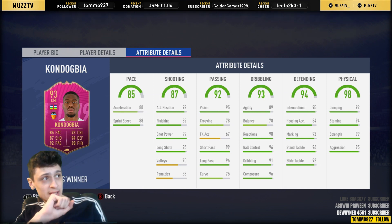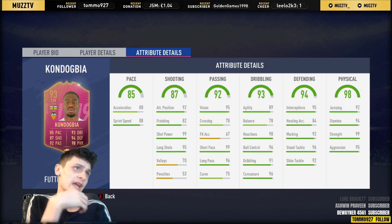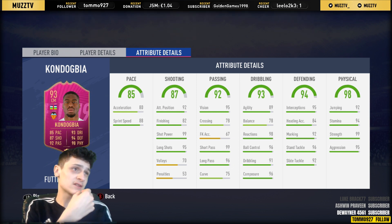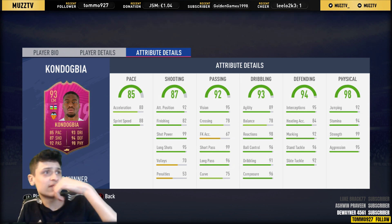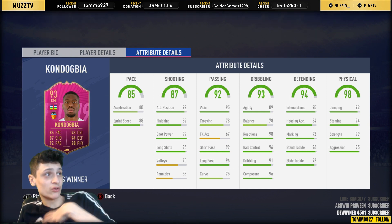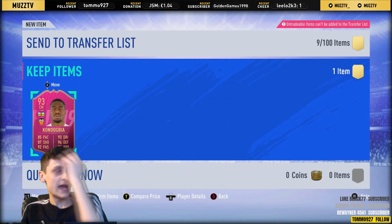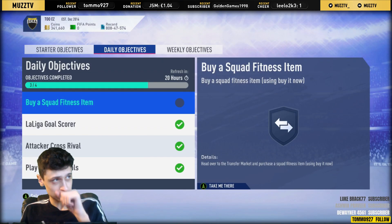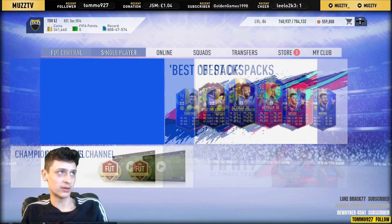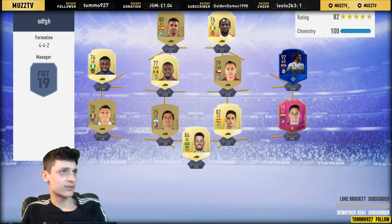Looking at his card, he looks absolutely insane. I'd definitely try and up his balance — get his dribbling up a little bit. His physicals are absolutely insane, his defending stats are very very good. This card looks unbelievable — 95 long shots, 99 shot power. I might get his pace and dribbling up. Anyway boys, let's go put him in the team — I'm going to have to sub him on. Let's go find a chemistry style for him.